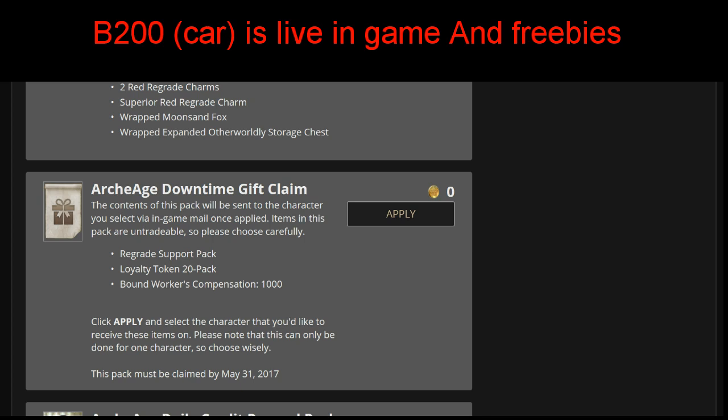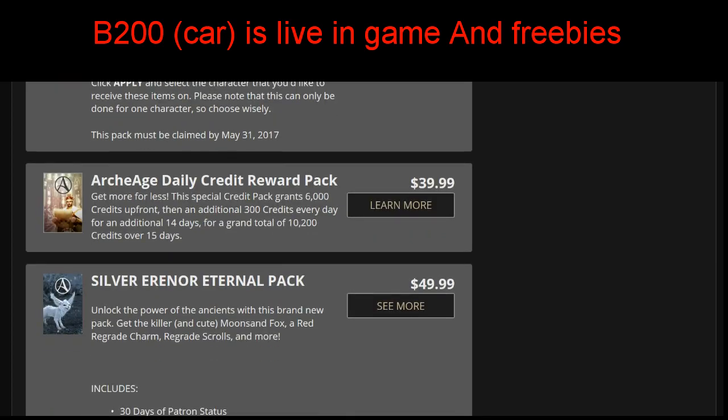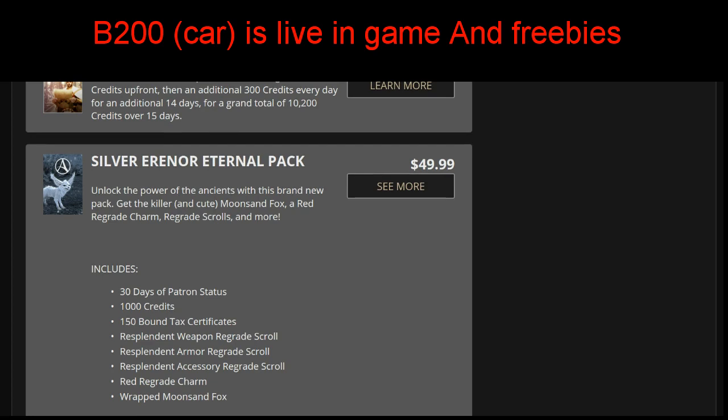There's a downtime gift claim here - I believe this is an old claim I didn't grab. The credit pack is still there, and then we have the silver Archeum pack. There's also the moon sand fox - wow, that's a pretty cool looking fox right there.